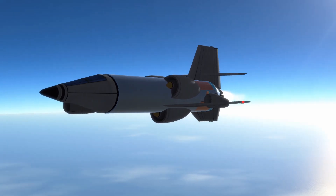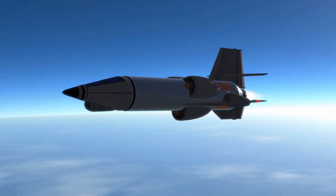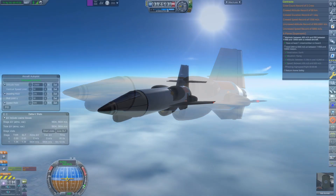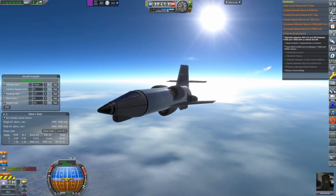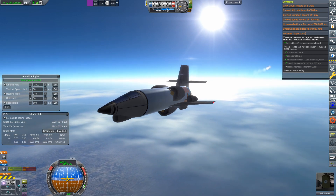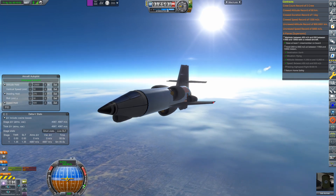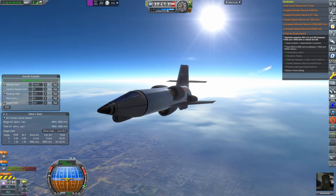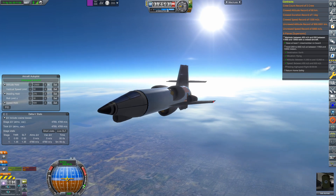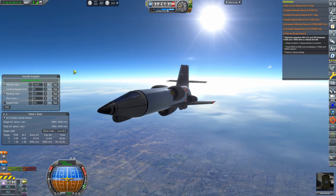Luckily, I think this new engine is a godsend. The first X-Plane Supersonic Flight contract required flying at 12.5 kilometers around 500 meters per second. The aircraft for the job is the KX-3 — literally just the shell of a KX-2 with one of the new engines and some air intakes slapped on. And honestly, I was impressed. It does the job perfectly well.